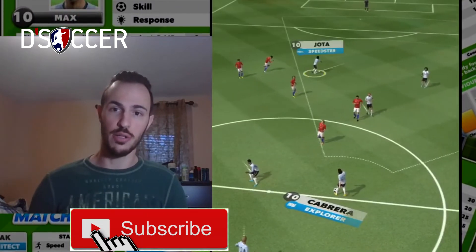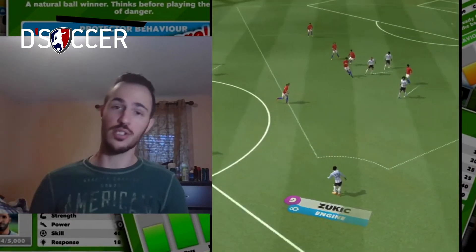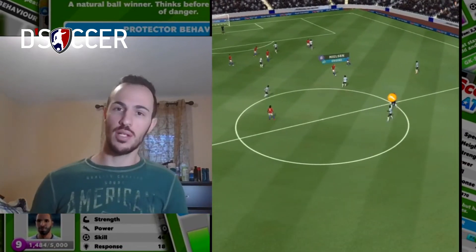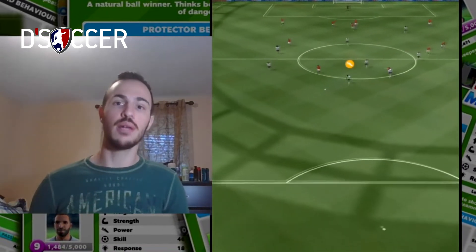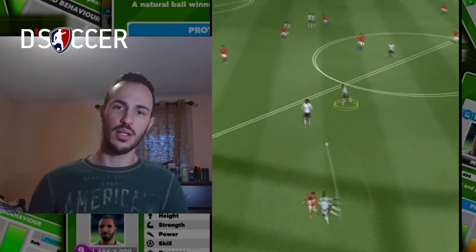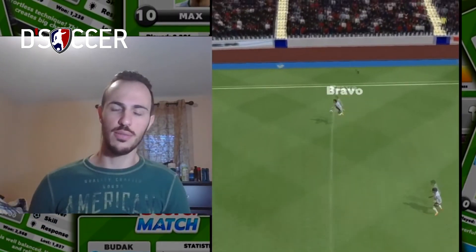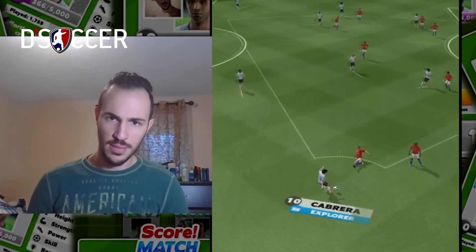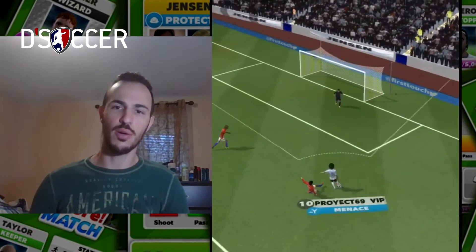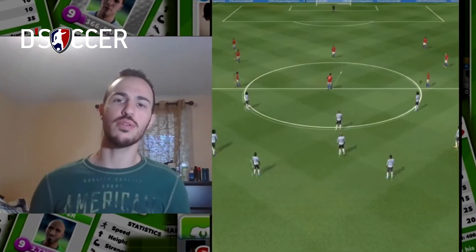Great interception by the explorer. Ball to the menace, excellent pass back. The engine, like I said, is a very useful player — he can give you a mark but also very good creation in terms of near-goal and goal-scoring opportunities. The explorer doesn't have a lot to do, so I give it to the explorer on the right-hand side. Now to Zukic — the engine — great opportunity, and there we go! Great definition from the menace, the best forward in the game.